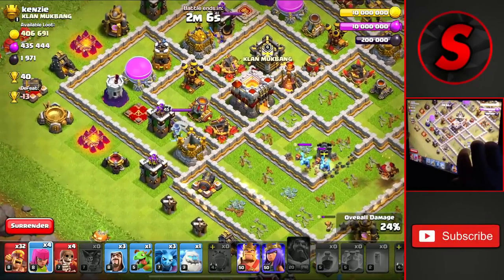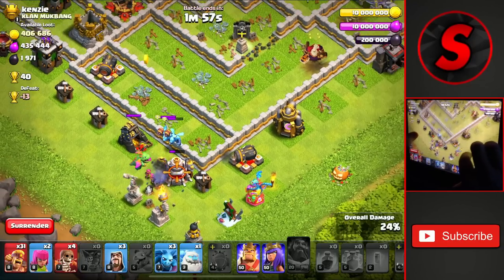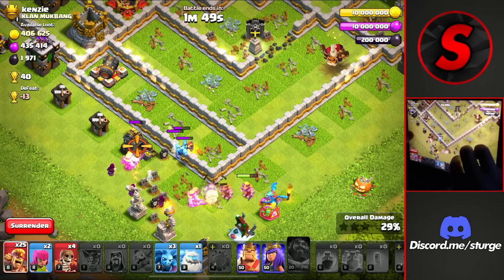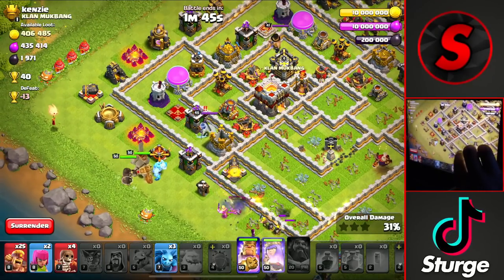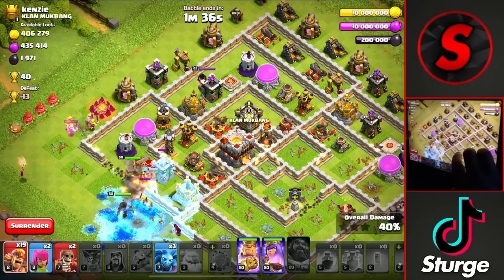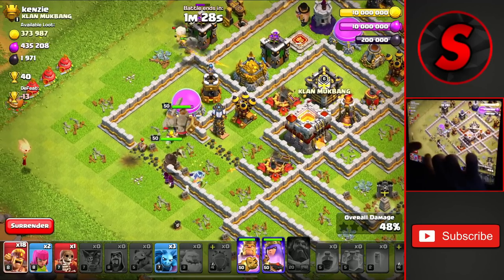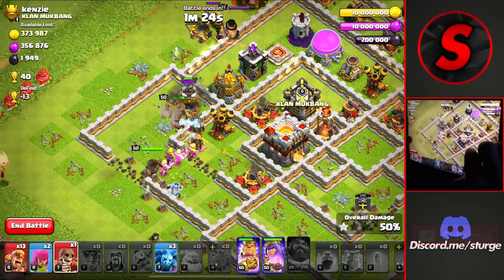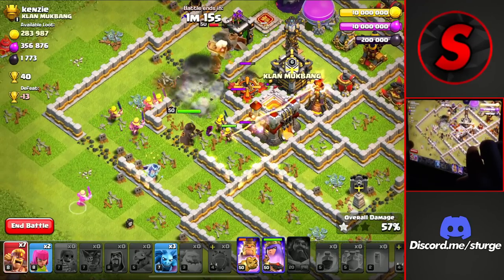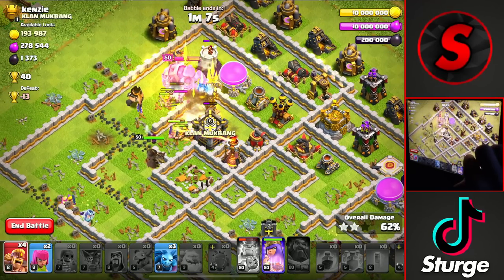We're up to about 25% — could have been better, but the clan castle was a little bit of an issue. We drop an archer on the left and go from the left side with the main push. We drop a couple of barbarians, one on the valkyrie to take it down. We drop a baby dragon to take out those super minions, along with some wizards and barbarians to distract. Then we drop the king and queen on the left side with a wall breaker into the compartment, sprinkling in barbarians and wall breakers into each successive compartment to path the heroes into the core. We drop the king's ability just in case the single inferno locks on.